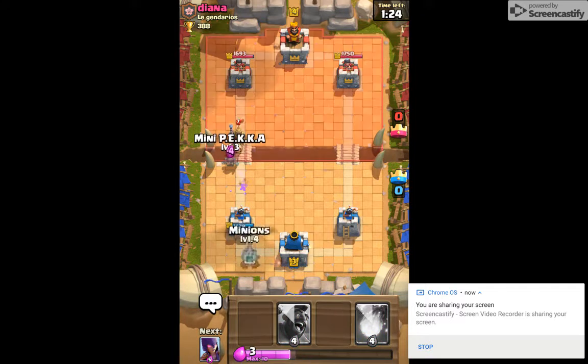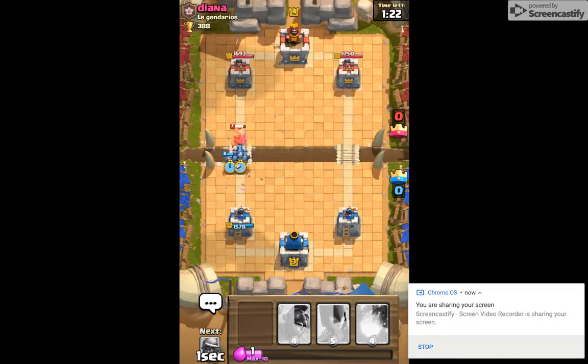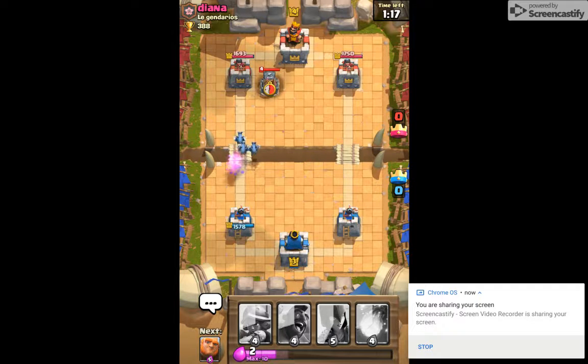I'm just gonna put a Giant down and wait for all of that to build up, then throw an arrow down. That is such a powerful card. Here we go — let's go. I really do have trouble with the Prince, so it's really good that we were able to get that out of the way.